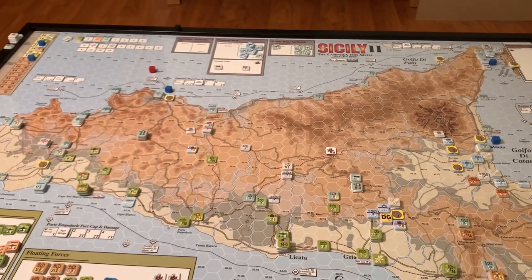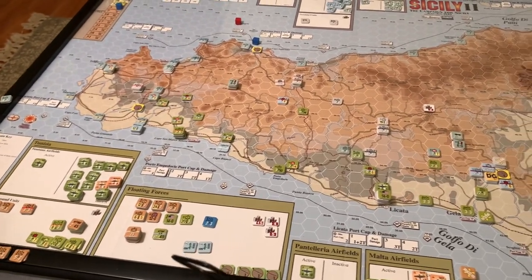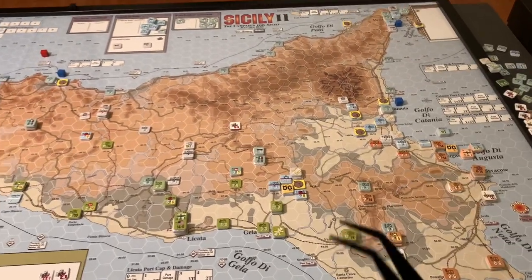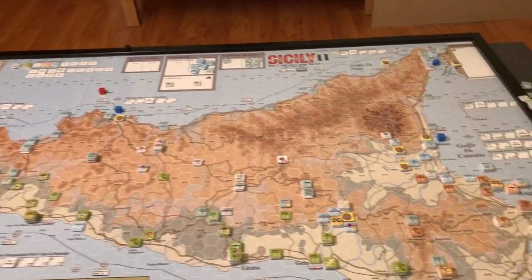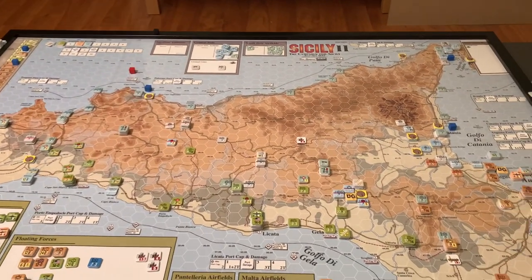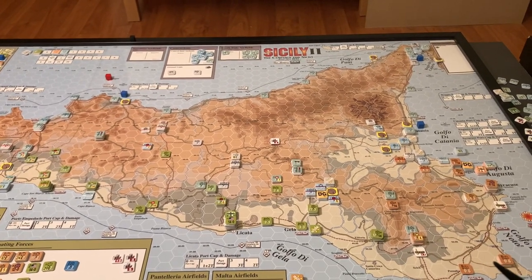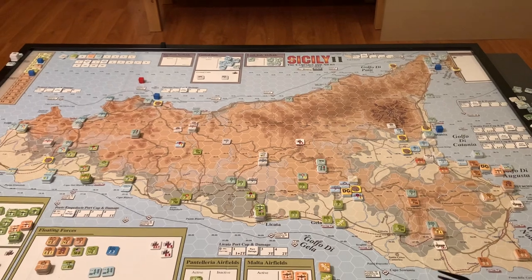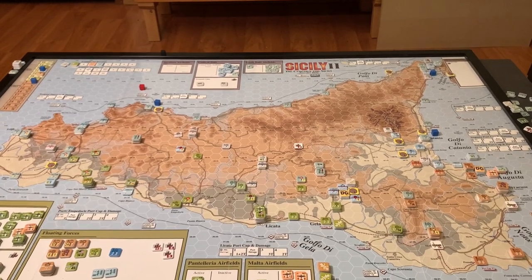The Allies are going to go first next turn. They'll be able to bring on more supply and reinforcements, and they have stuff in the floating forces box ready to ship in. They've essentially used the entirety of the Axis air forces this past turn, so those units won't get a chance to respond — all disorganized units will stay disorganized. This is the power of the double turn in OCS: the Allies made a tactical decision to let the Axis go first on a previous turn, and now they get to take back-to-back turns, which can really move an operation along.